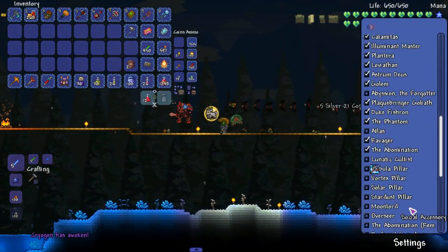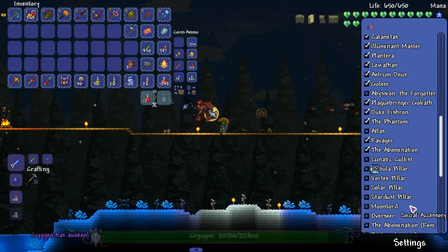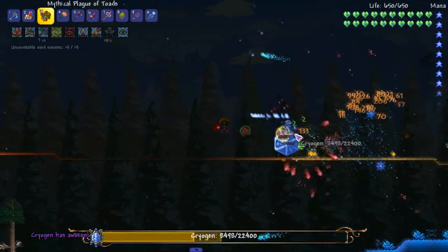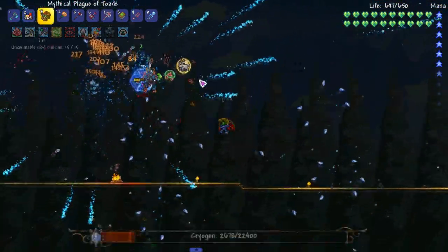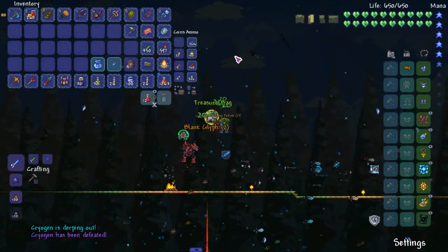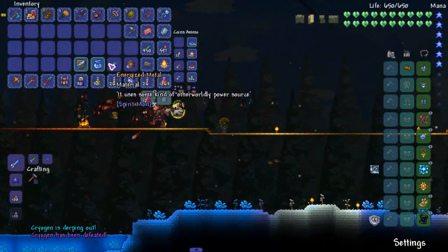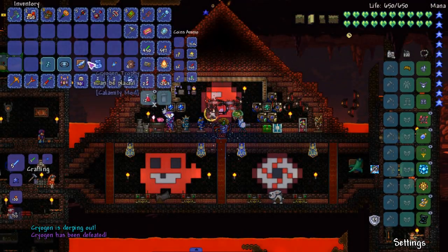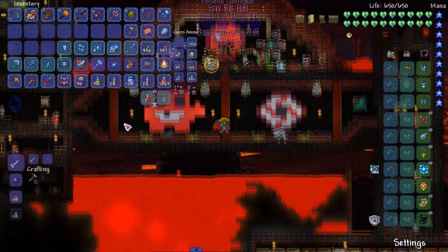How many bosses do we got? We got Abyssion, Atlas. I think we should take on Lunatic Cultist because we're going to need — I really want those boots. I'm okay with having the minions kind of everywhere. Whatever the fuck they're called — the solar people. Lunar solar people. Boom, Cryo Gen dead.